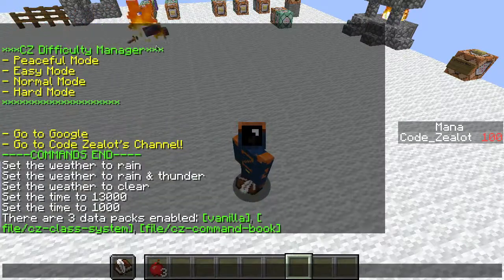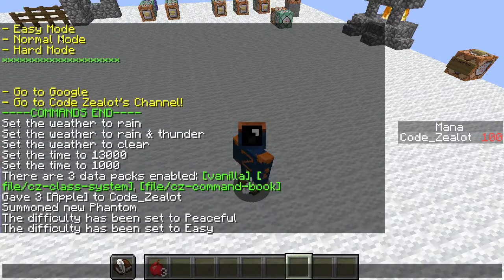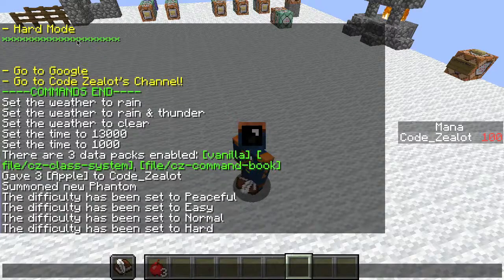If you want to change your difficulty, you can use this difficulty manager. Peaceful mode — you just click on that, difficulty has been set to peaceful. Easy mode, normal mode, hard mode — it's all right here.